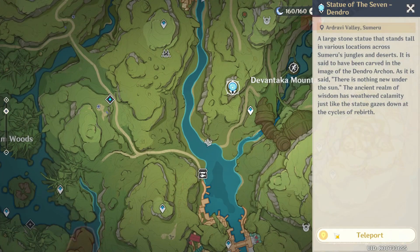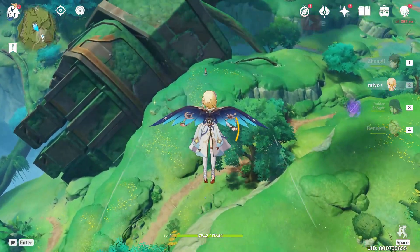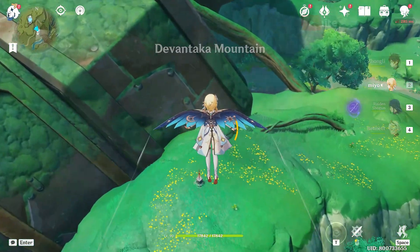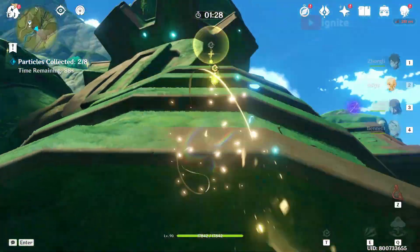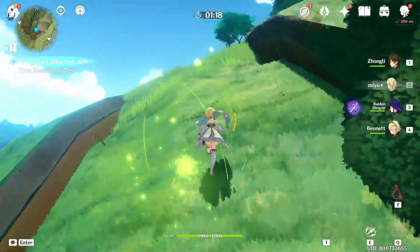Now come to this statue of seven near the giant human guard. From here you have to just glide down. You can see a time challenge — you have to complete the time challenge. After you complete this time challenge you will get a chest.